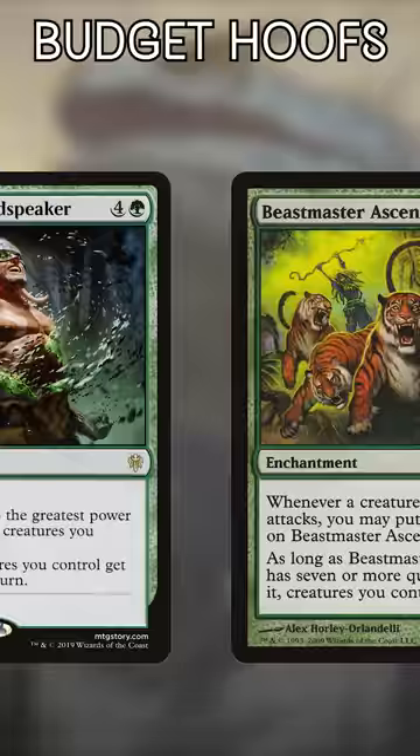And Return of the Wildspeaker. The great thing about this card is that it can be a decent go-wide payoff or a solid card draw engine, whichever you need more. Plus, it's an instant, so opponents may not see this beating coming.